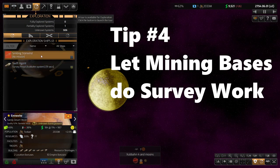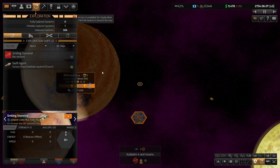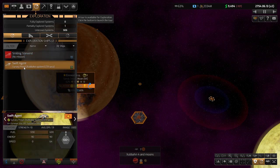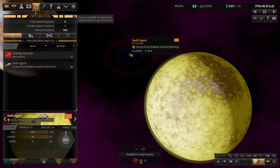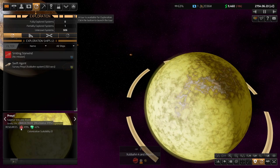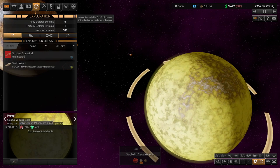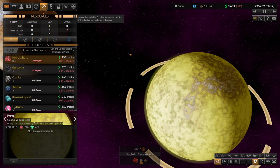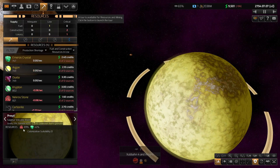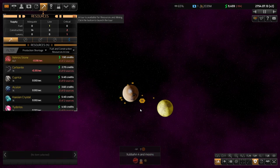Number four: let mining stations do survey work for you. As I've mentioned, exploration is incredibly important in Distant Worlds 2, and you may have found your exploration ships surveying planets and then eventually getting stuck. You can tell in the UI that there are still things to explore, but your survey ships won't actually keep digging. That's because you start the game with lower level sensors and there's stuff you can't actually find. But there is a way to literally dig out what hidden stuff is left in the planet, and that is by placing a mining station in orbit around the planet — slowly but surely, you will reveal the remaining hidden items.